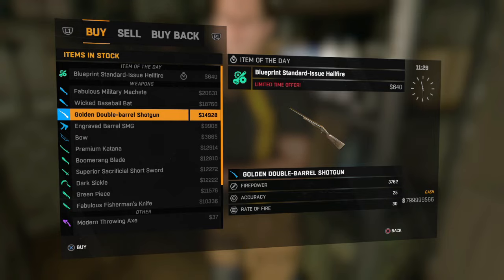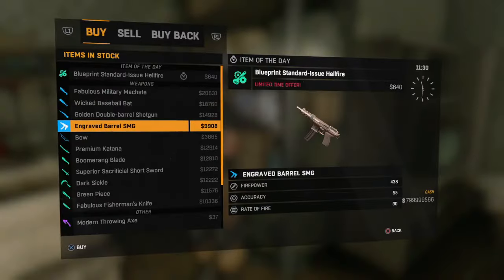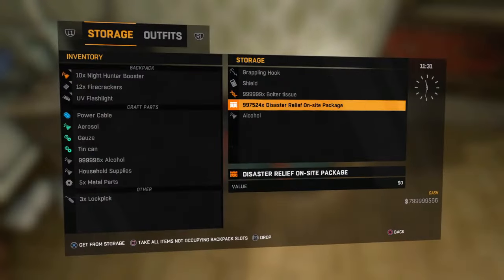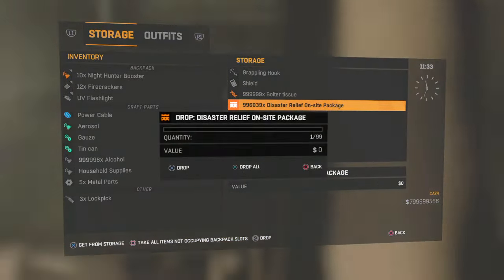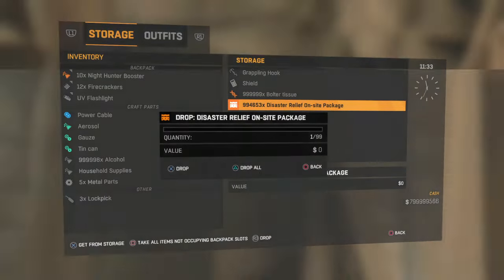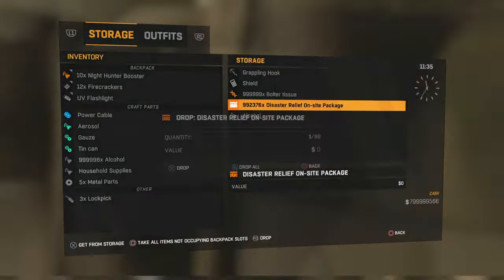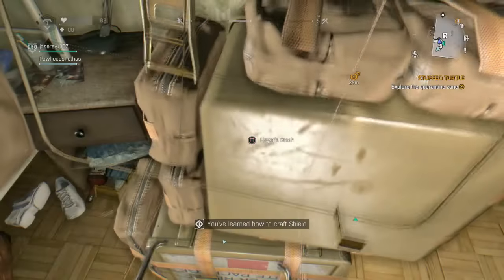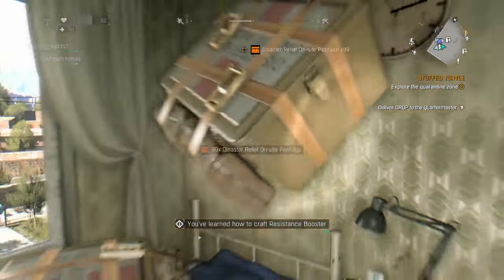Now comes the interesting part. Now that you see the guns with low damage, go get more disaster relief packages and level up yourself to the point where you can max out your firearms legend points. Most of the time you find only one shotgun in the trader which does really good damage — the engraved semi-automatic shotgun at 8,925. That's the max you normally find in-game by yourself.